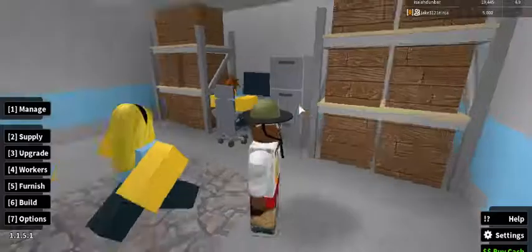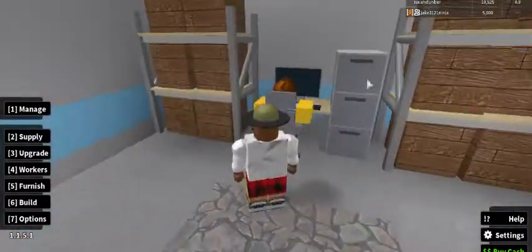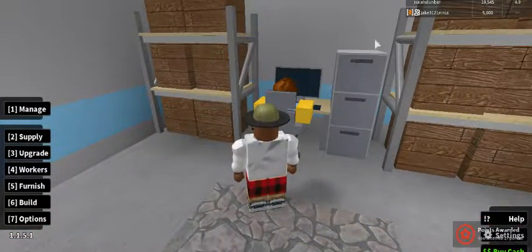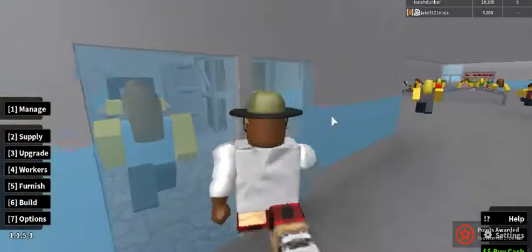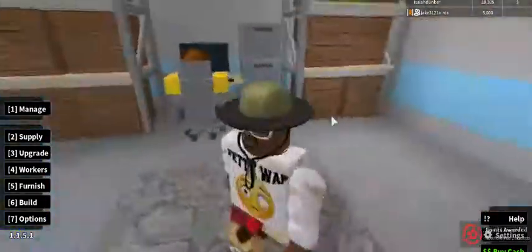This is the office — the manager's office — and there's all the storage. The restockers come in here, grab the stuff, and then they go out there and supply it.